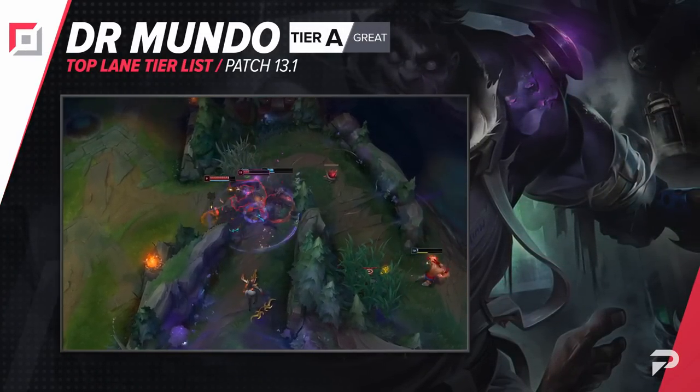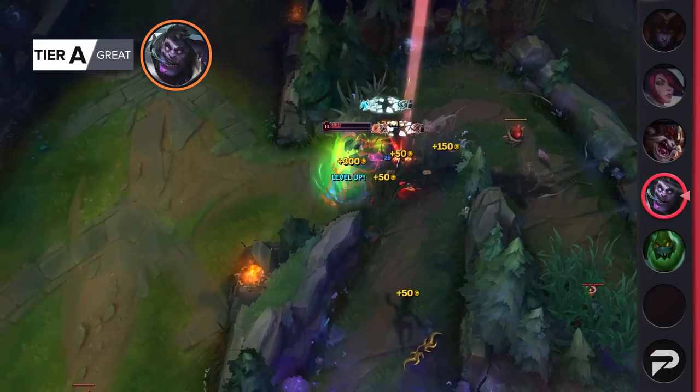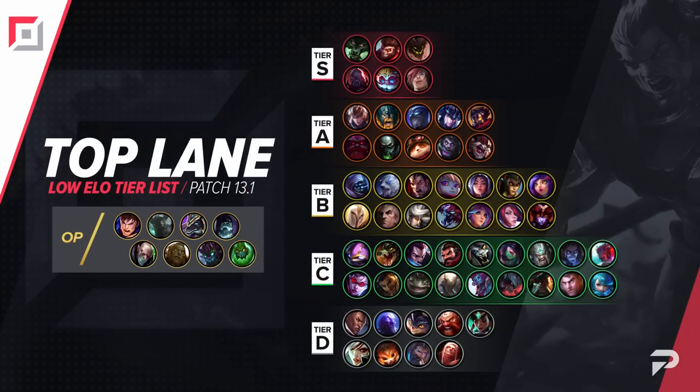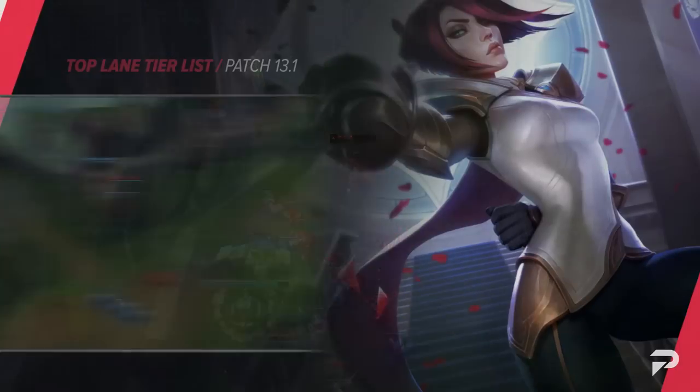With those aforementioned nerfs we'll be moving Mundo down to the A tier. We're still fairly confident that he'll be at least the lower end of a good pick — he has good scaling but you won't get there as freely as before. Glade moves up to the A tier this patch. He's been performing well and with so many other top tier picks being nerfed, it's just natural that more picks will be slowly moving upwards on the tier list to take up some spots.